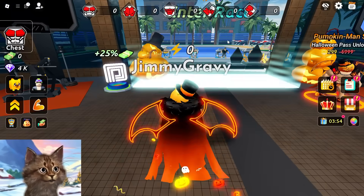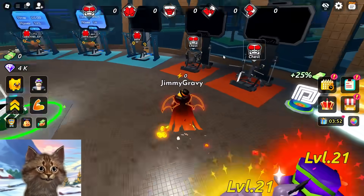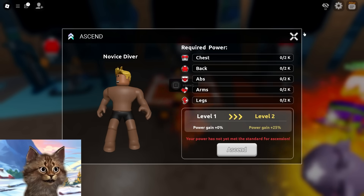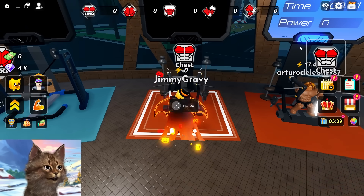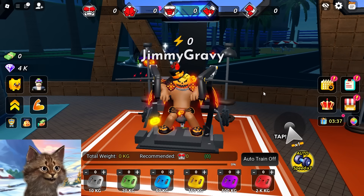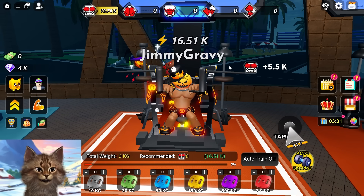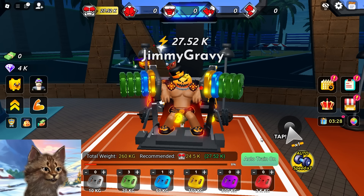Before we go back into the race we actually gotta start training all our stats. Let's start with chest. We can also body alter but let's start with chest. Now that we have these pets, when we click this it should go really fast. Yeah, we're here at 5,000. Look at this - auto train!